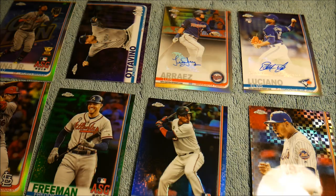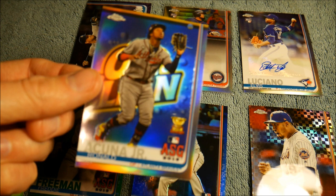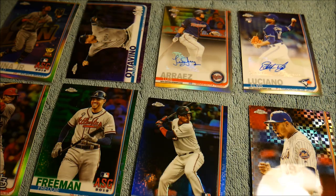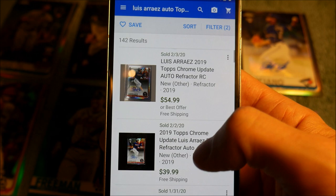Alright guys, that's going to do it for the video. We did not too bad — pretty average I guess. We got two autographs out of 14 boxes. The best one was this Louis Arraez, and then we got some cool short prints — Ronald Acuña Jr. was probably the best one. We got a regular refractor, then a green one, a blue one, a purple one, and an X-Fractor. Looks like I was a little off on the Louis Arraez rookie auto — it's about $35 to $55, so not too bad. That one will be up for sale. Hopefully you guys enjoyed the video — let me know what you thought, how did we do? Thanks so much for watching, we'll see you in the next one.